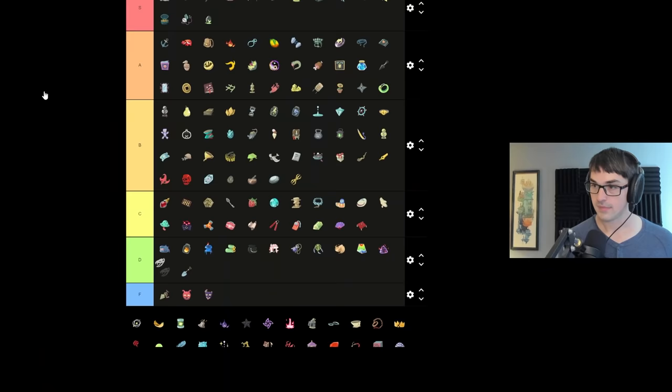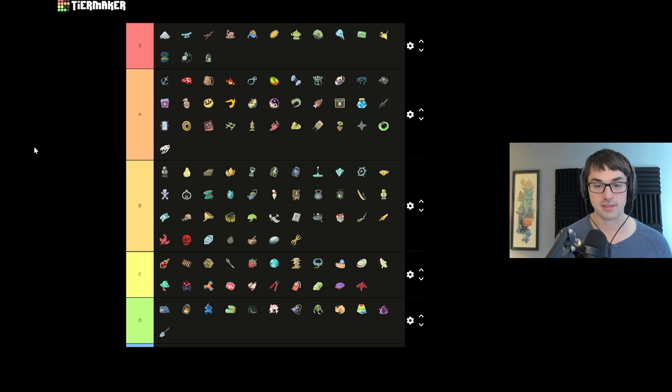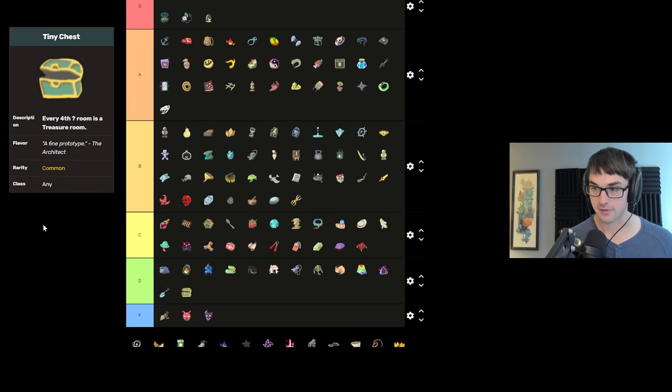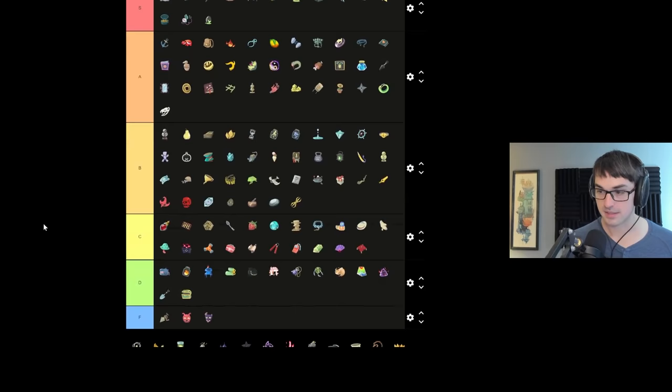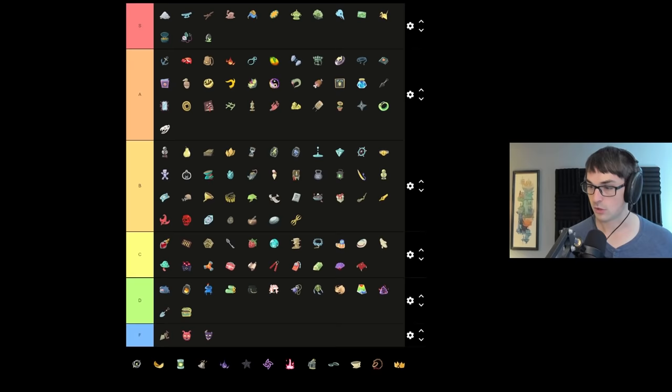Snecko Skull gives bonus poison for Silent — up in A. If you've got a poison build going, Snecko Skull will take it to the next level, particularly boosting Bouncing Flask, Venom, or Noxious Fumes. Tiny Chest is D tier — it makes you see additional chests from question mark rooms every fourth question mark room, but oftentimes you only get the one relic you would have found in the first place, and it may come at the expense of an event or combat you actually wanted. Threadneedle at five block would have been S tier; at four block per turn it's in A — still really good.